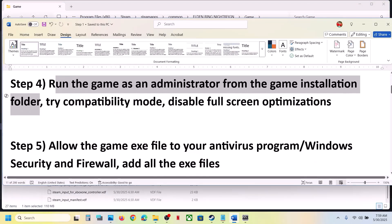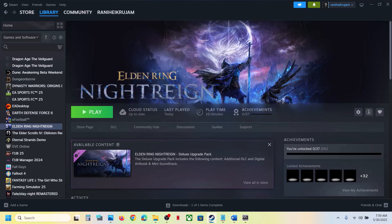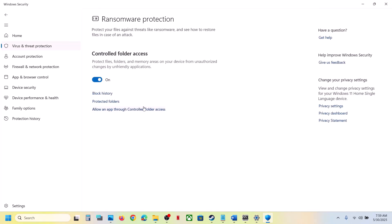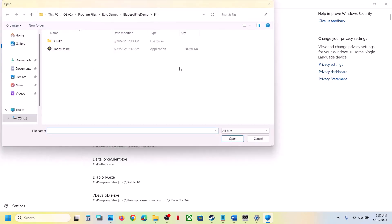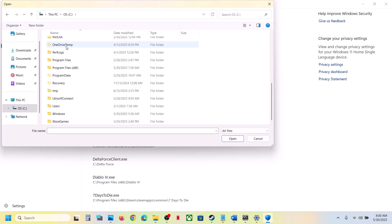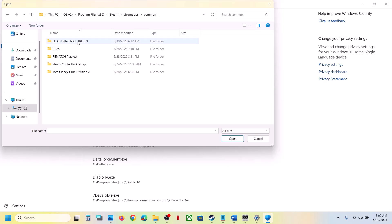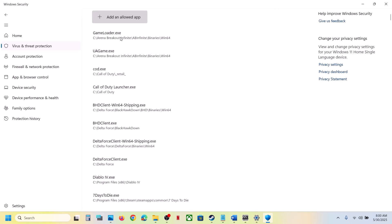The next step is to allow the game exe file in your antivirus program. If you have any third-party antivirus like Avast, Norton, Bitdefender, or McAfee, add the game exe file as an exception. If you're using Windows Security, open Windows Settings, go to Privacy and Security, then Windows Security, click Virus and Threat Protection, scroll down, click Manage Ransomware Protection, click Allow an App Through Controlled Folder Access, click Yes, then Browse All Apps. Navigate to the game installation folder — C drive, Program Files (x86), Steam, steamapps, common — then select the game exe file.